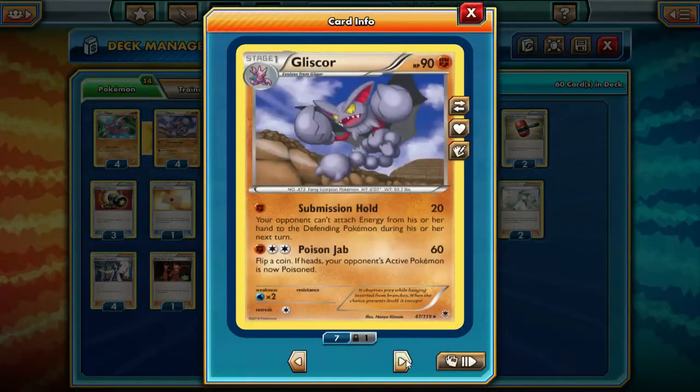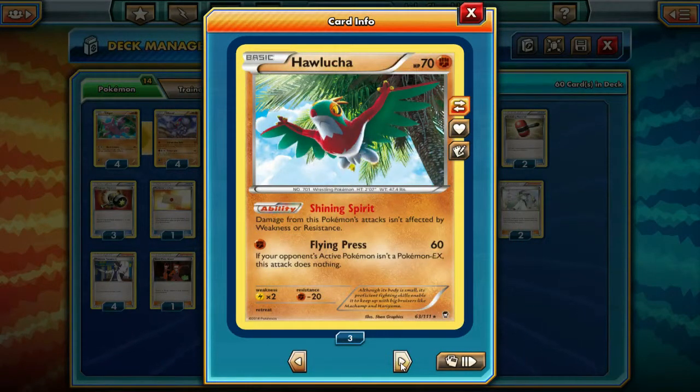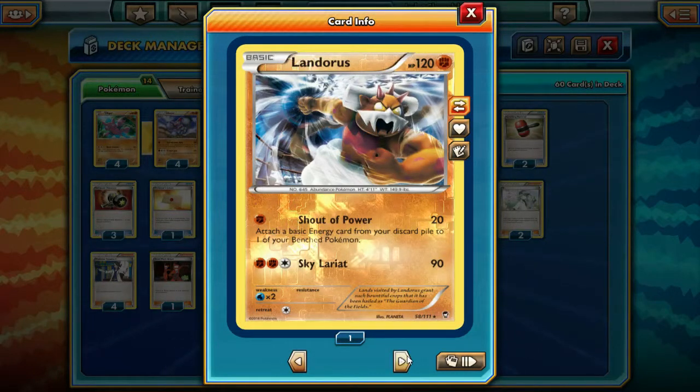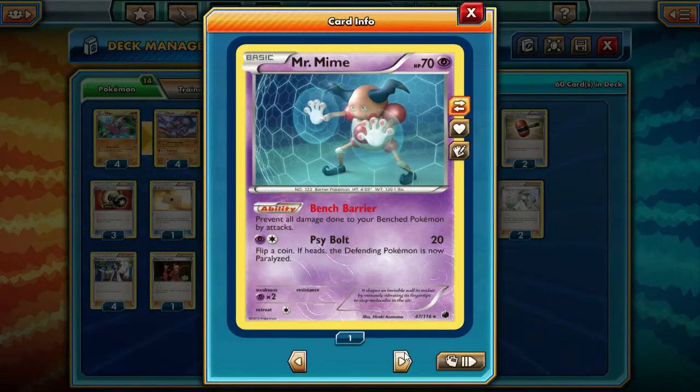We're running four Gligar and four Gliscor because they're the main attacker in this deck — we want to get them up and running to shut down those energies. Then we're running three Hawlucha: free retreat, plus really good against Seismitoad EX and basically any EX in general, can do so much damage with Flying Press. We're running two Landorus for energy acceleration — if we discard some energies, we can use Shout of Power to get them back. We're running one Mr. Mime just because Landorus EX is a thing in this format and we do not want to lose to Hammerhead, so we're blocking all bench damage.